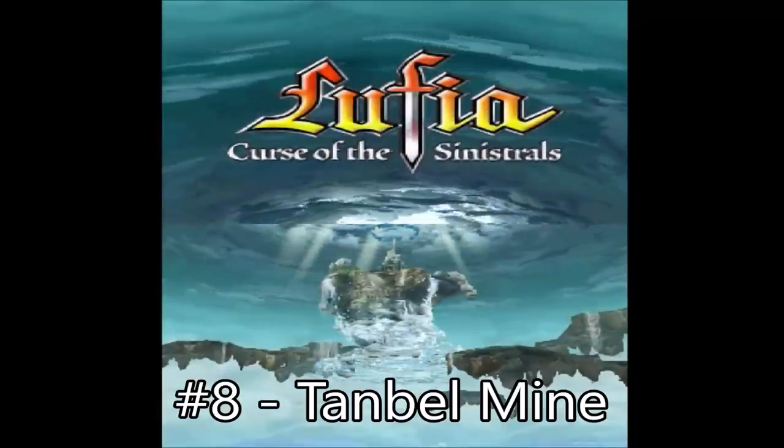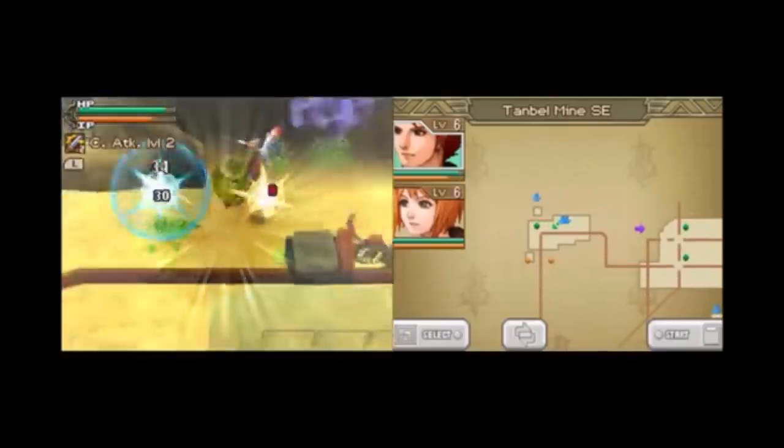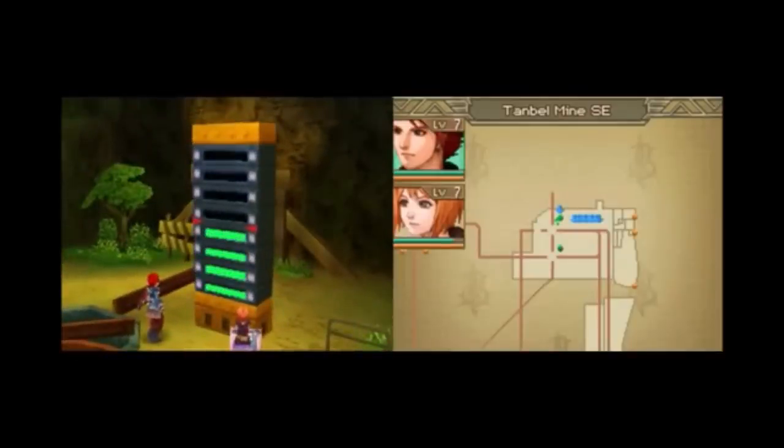Number 8: Lufia Curse of the Sinistrals, Tanbell Mine. Having to revisit every single dungeon during the second half of the game was pretty annoying, but nothing can top the first visit of the Tanbell Mine and the awful minigame you have to play there. The actual dungeon itself isn't so bad — it's a pretty standard mine coupled with a pretty standard puzzle of hitting switches to turn the minecart tracks different directions. There's also an added minigame of having to collect crystals scattered throughout the mine to activate an energy board to move on. The more you gather, the better the prize. So far this seems pretty good, and it is.